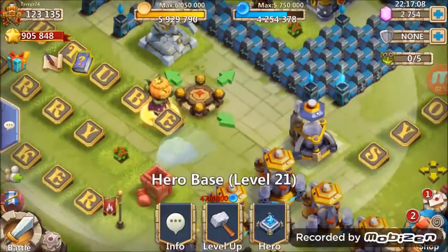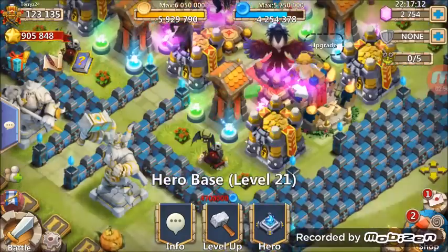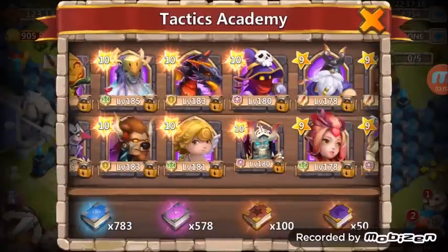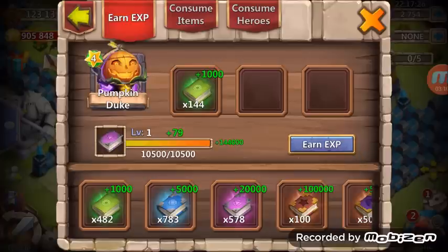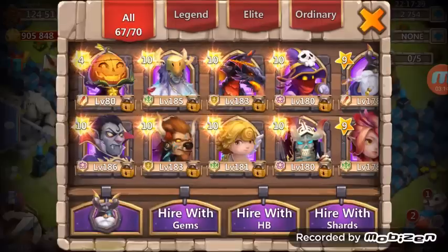That glow is pretty sweet though. Those new hero bases because they're all 21. Let's go in here and use up some of these books. Oh, you go up to level 80 now — so earn XP, he's up to level 80. What's he need now to upgrade?